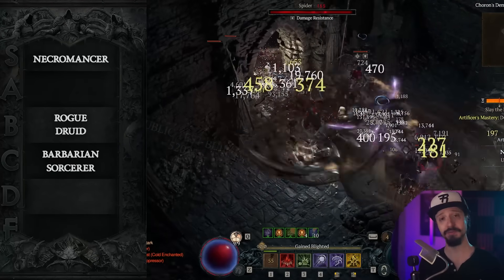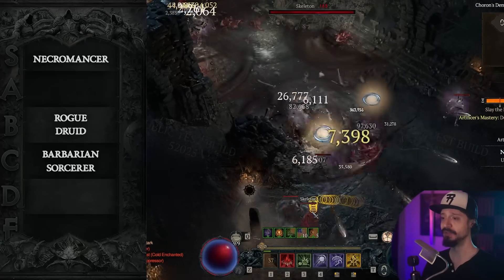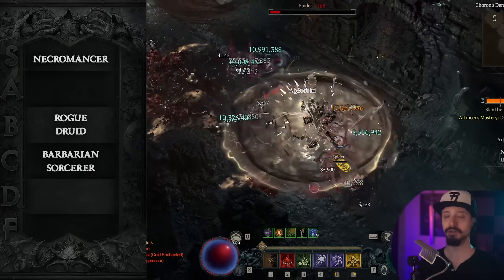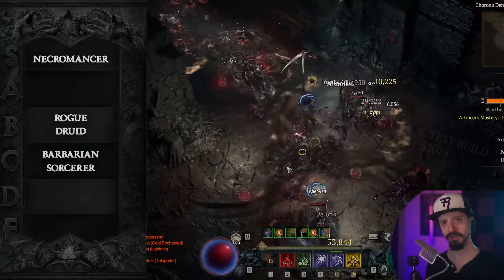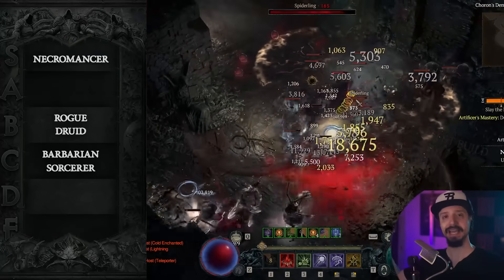Then other great Necromancer builds: Bone Spear still performs very well — excellent at speed farming Helltides and Whispers. Its damage just doesn't scale up as well as the other builds we just mentioned, so it won't be as strong for higher difficulty content. And it is a little bit more skill-based — it has that sniper play style. Blood Surge is still strong, offering big AoE damage.